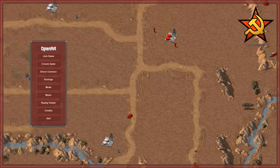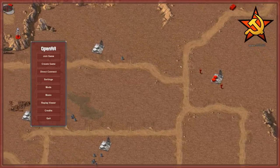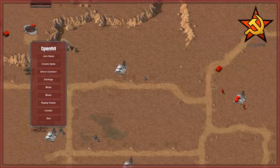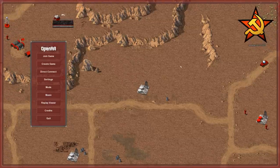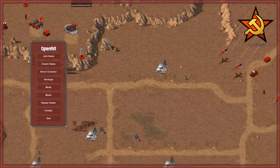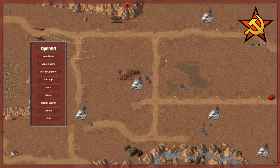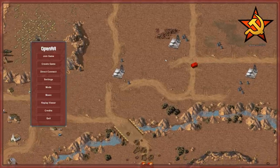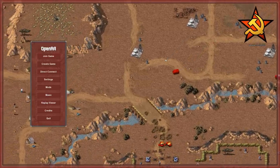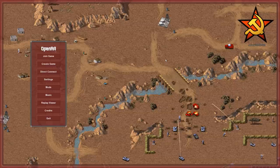This looks an awful lot like Red Alert, doesn't it? Well, it is and it isn't. It is, in fact, a brand new engine called OpenRA. I say brand new - relative to the age of the games in question - this has actually been in development for years. The OpenRA project is an effort to get a lot of the old Command & Conquer and general Westwood games over to a unified engine with new matchmaking systems and general improvements across the board.